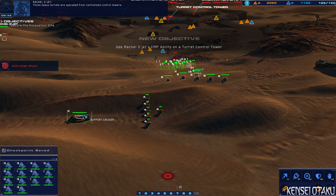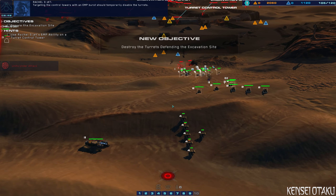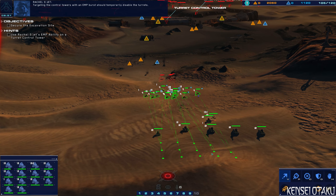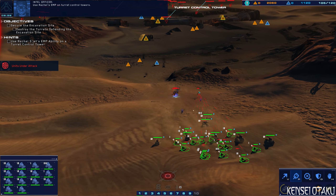Those heavy turrets are operated from centralized control towers. Targeting the control towers with an EMP burst should temporarily disable the turrets. Use Rachel's EMP on the turret control towers.